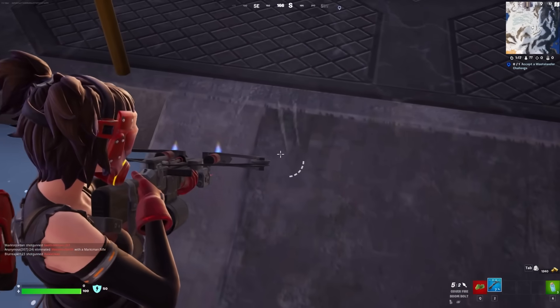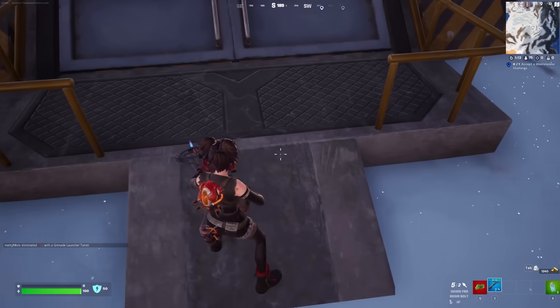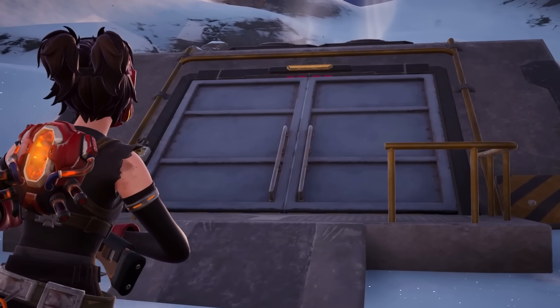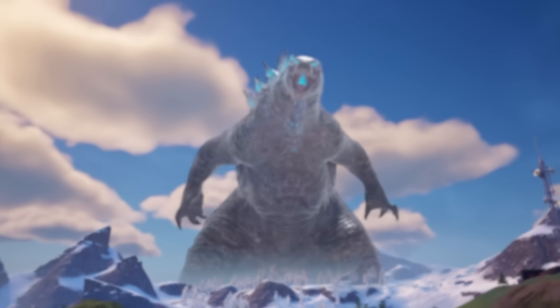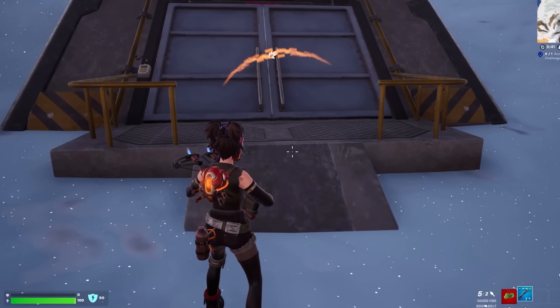There are definitely scratch marks here at the vault's location — whether they were just added in the most recent updates or whether they've been here the whole time. It indicates that something with claws was either dragged inside the vault or is one day going to escape. We don't yet know who is inside, but we believe it has something to do with Godzilla, as leaks have revealed that some kind of giant monster is underneath the ice.